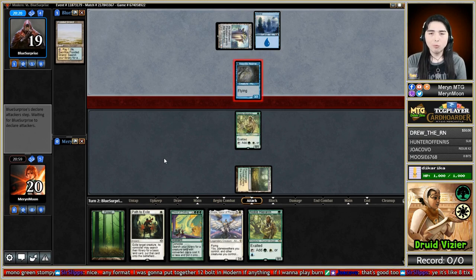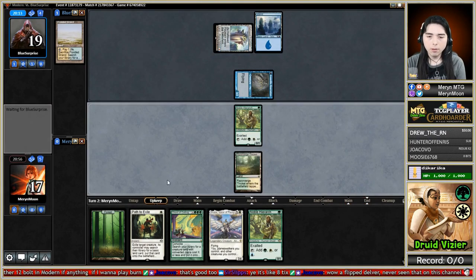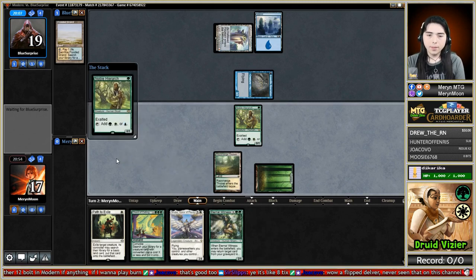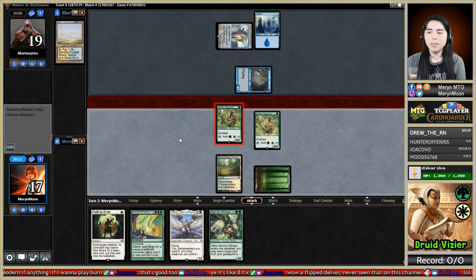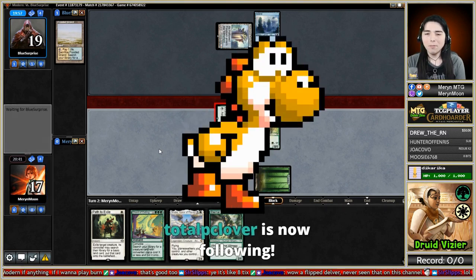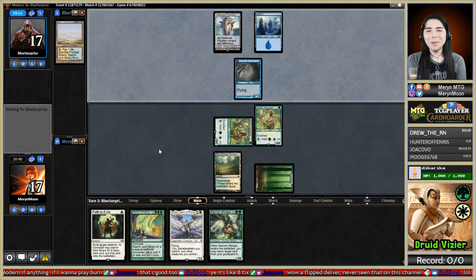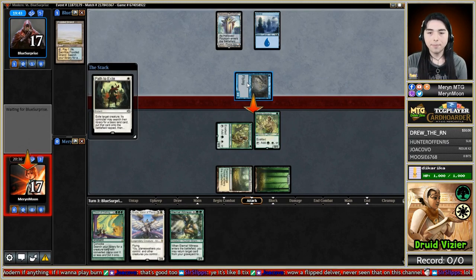Give me a Druid here. We can attack with the Skite and then Path something. A flipped Delver - that's never been seen on this channel. We've played Delver twice on the channel and we could never turn one flip it. I will Path this. I think I kicked my camera.